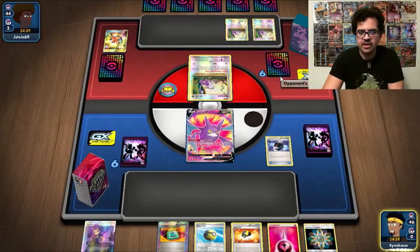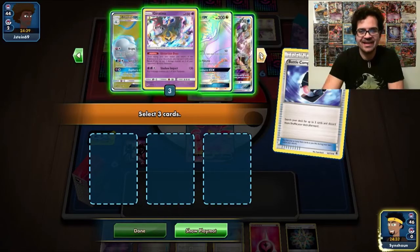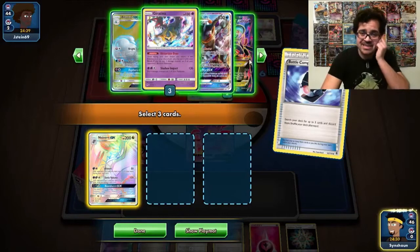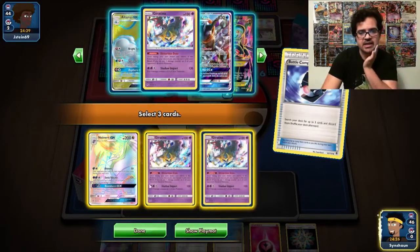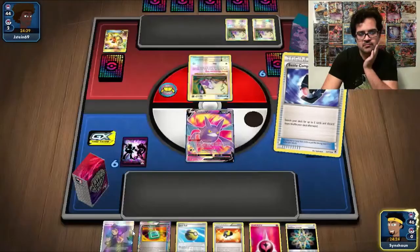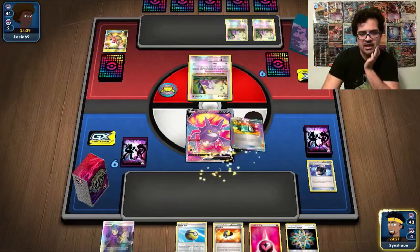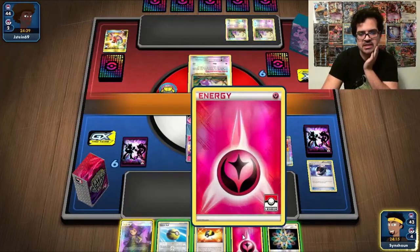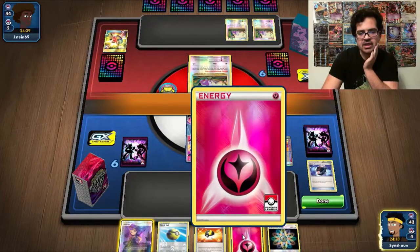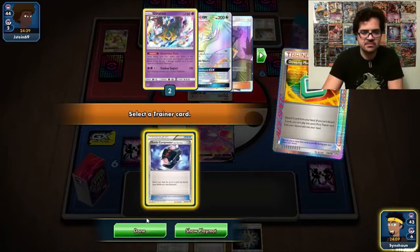So we will start with Battle Compressor, and we will get this into play because this is the most essential card to get into play. And then we will Balls the Machine to make sure that it doesn't go to waste, for Acerola and this, to get ourselves another Battle Compressor.